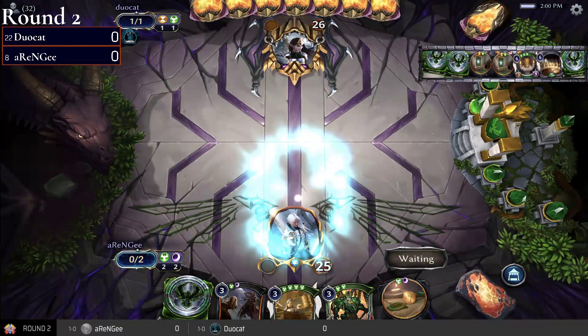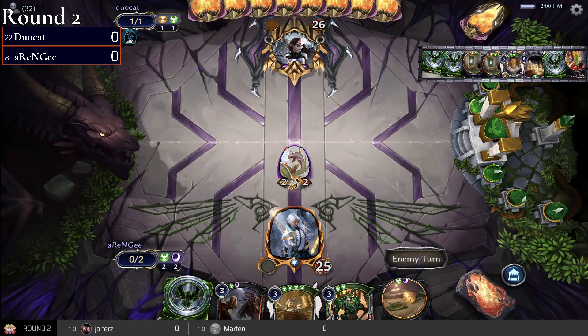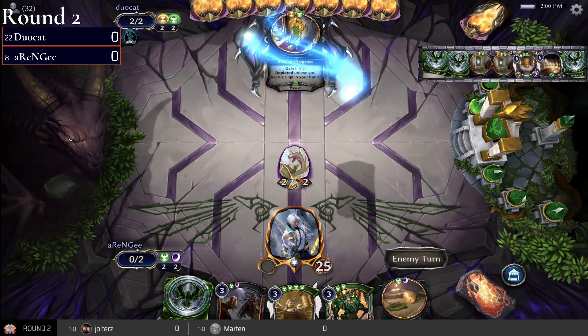Alright, welcome everybody to round two. We've got duocat number 22 up at the top of your screen on Combrei Relics. We've got number eight rng on Argent Port mid-range down at the bottom, starting things off with a Vine Grafter.